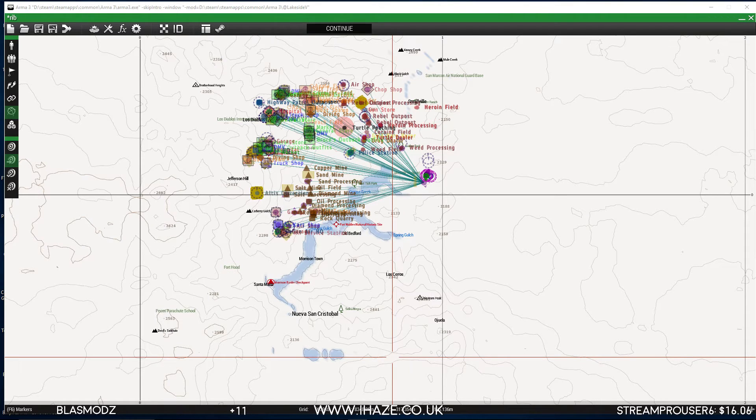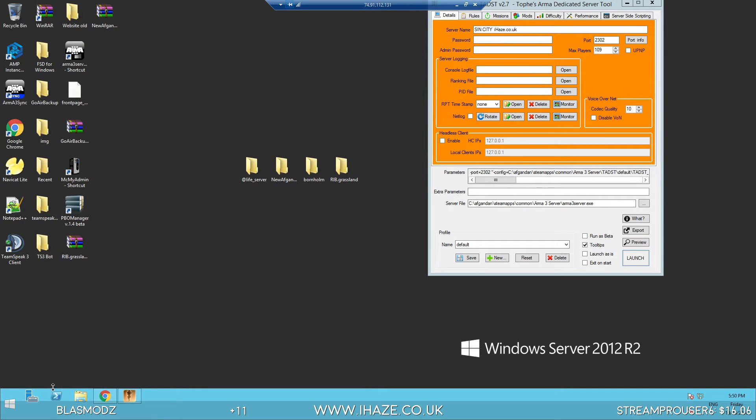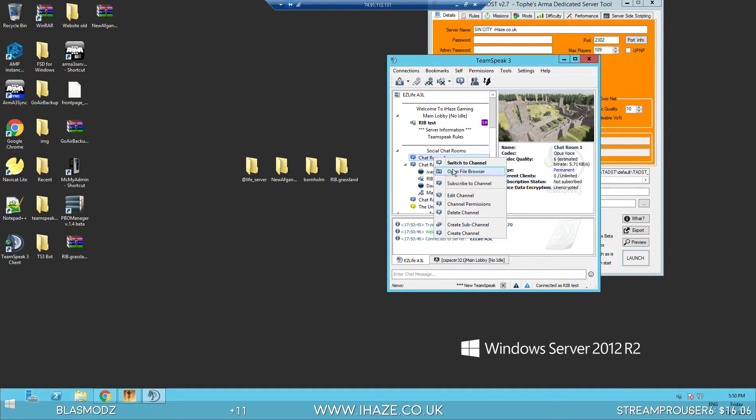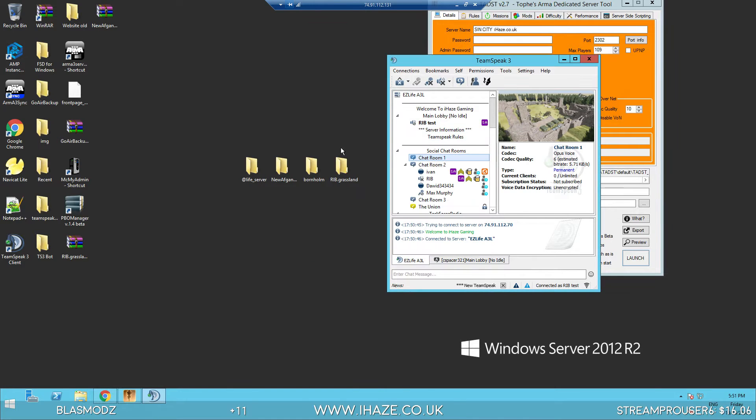The password is 'robocop' — we're on the server. Close this one down, download the rib.lakesidevalley mission which is in here. Now we need to put the Lakeside Valley mod on the server, which I already have — it's just in a different folder at the minute, so I'll show you.